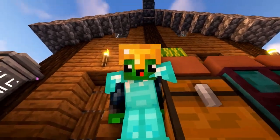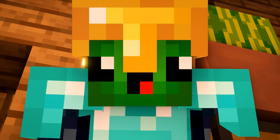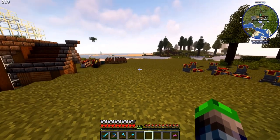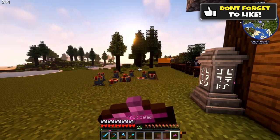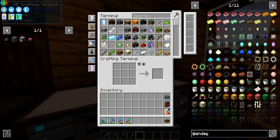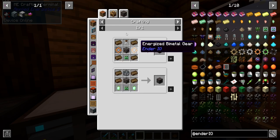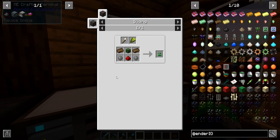Hello dudes and dudettes, welcome back to All the Mods 9. We've just updated to version 0.0.32 and they have added EnderIO! I can't believe this day is here — EnderIO hasn't existed since like 1.12.2. It's been several years since we've had it and I'm just beyond excited. Look at this — a Guardian Diode, the Frankenzombie using the soul binder, and there it is — the Slice and Splice from EnderIO. We are definitely jumping into this today.